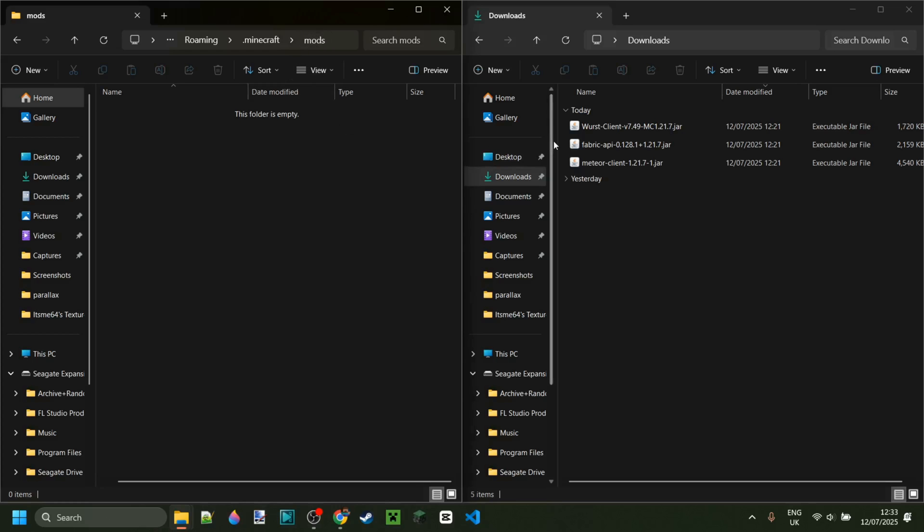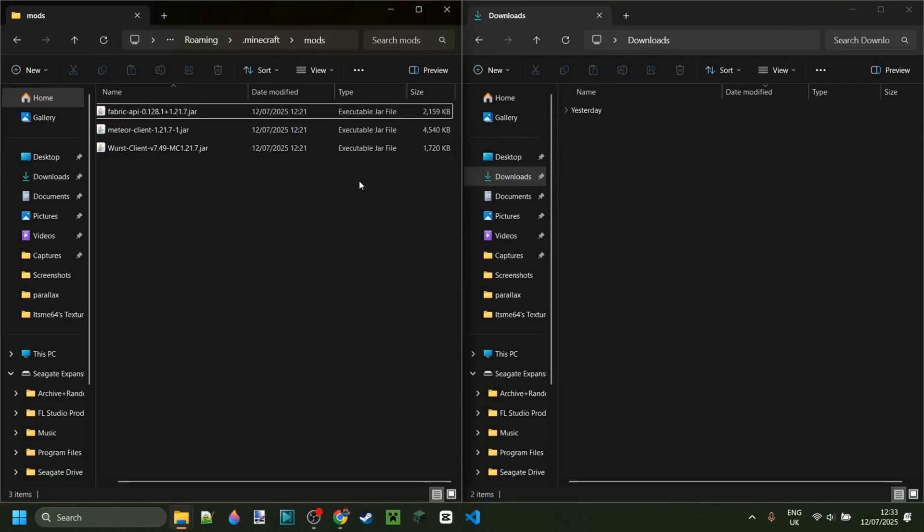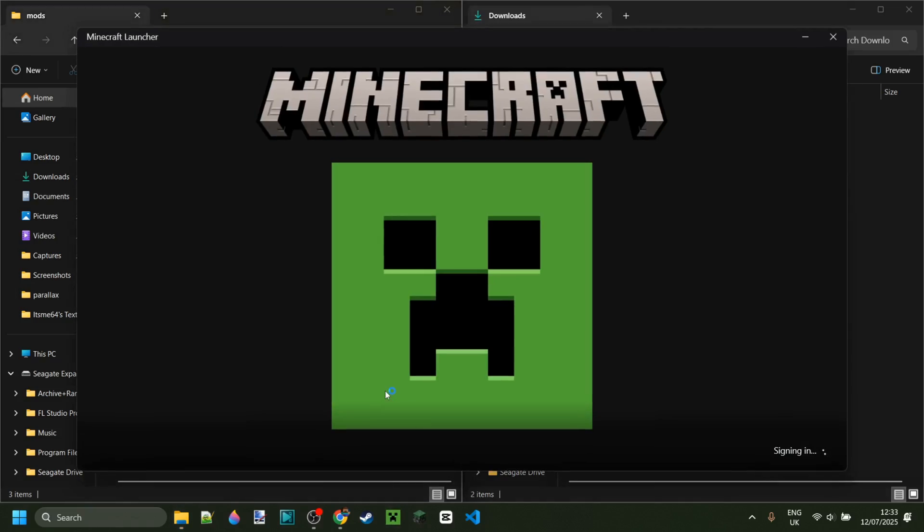Here I've got the mods folder pulled up, as well as my downloads, and I'm just going to drag all of these into the mods folder right away, although that isn't necessarily the best idea. Sometimes it's better to start off with one client, set up that, and then actually add on another client, and I'll explain why when I'm inside of Minecraft.